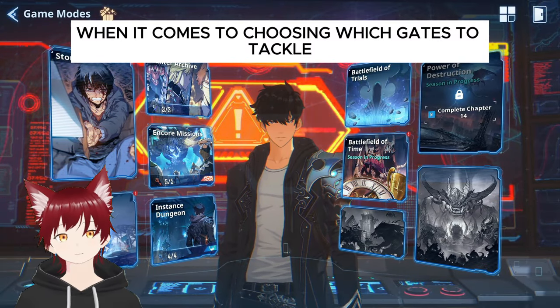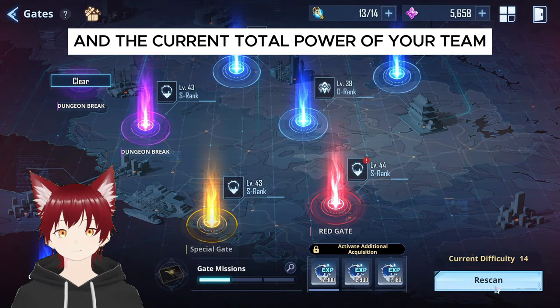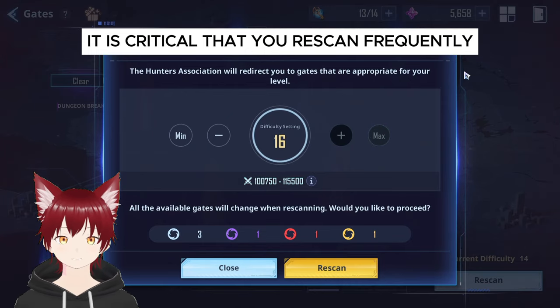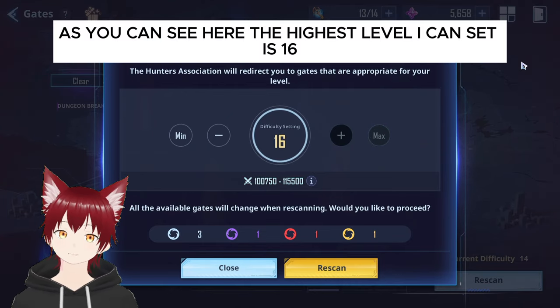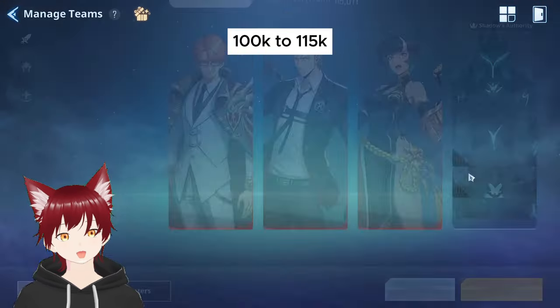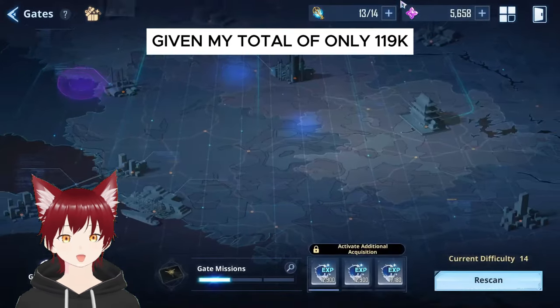When it comes to choosing which gates to tackle, it's essential to consider your current level and the current total power of your team. It is critical that you re-scan frequently. As you can see here, the highest level I can set is 16, yet the overall power of opponents ranges from 100k to 115k, which is still quite difficult given my total of only 119k.